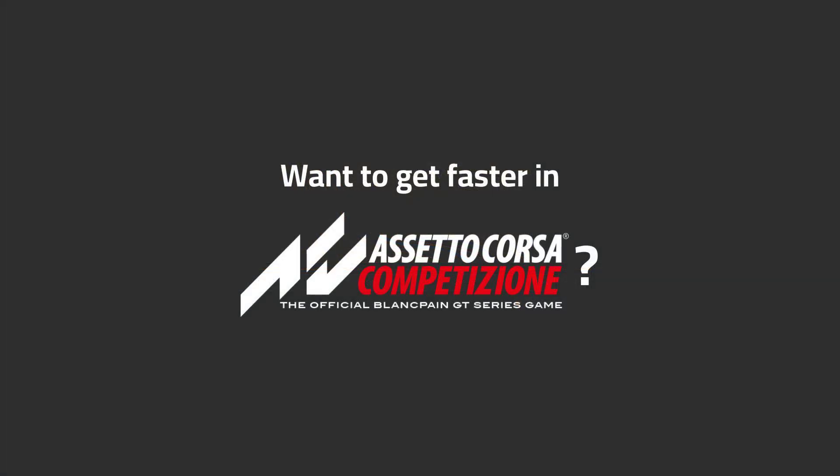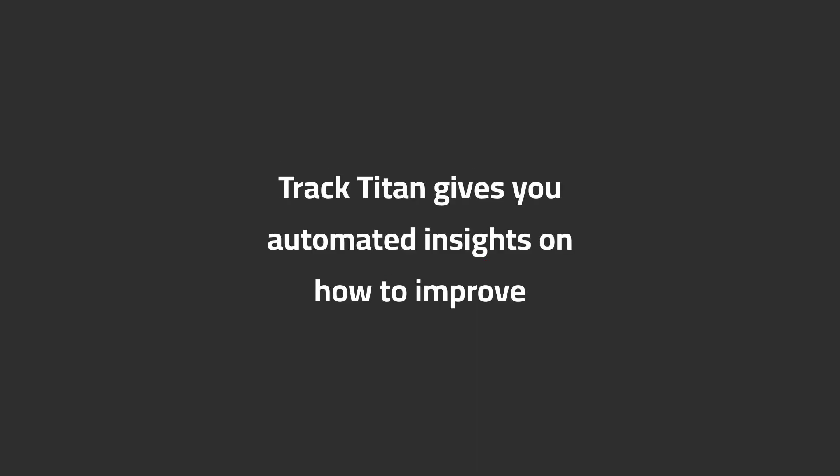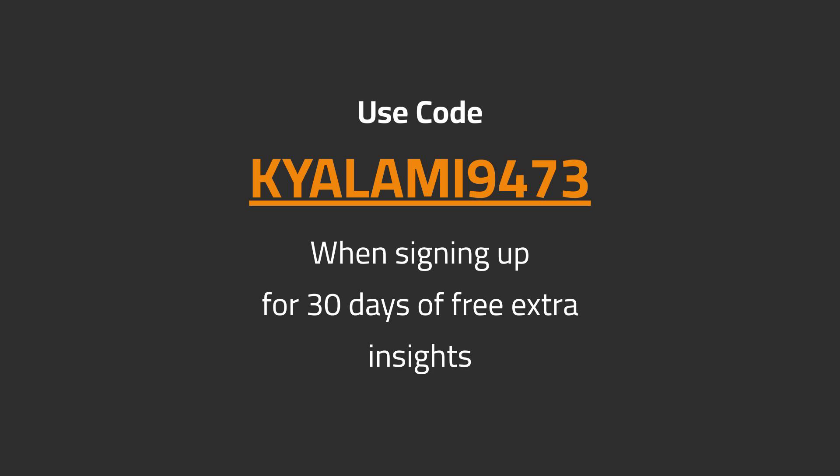Want to get faster in ACC? Track Titan gives you automated insights on how to improve. Use code Kialami9473 when signing up for 30 days of free extra insights.